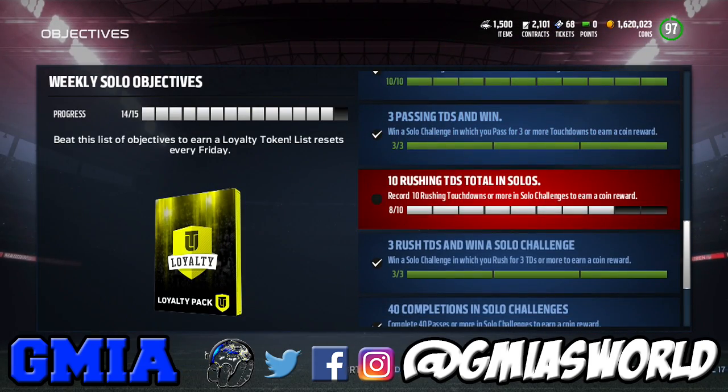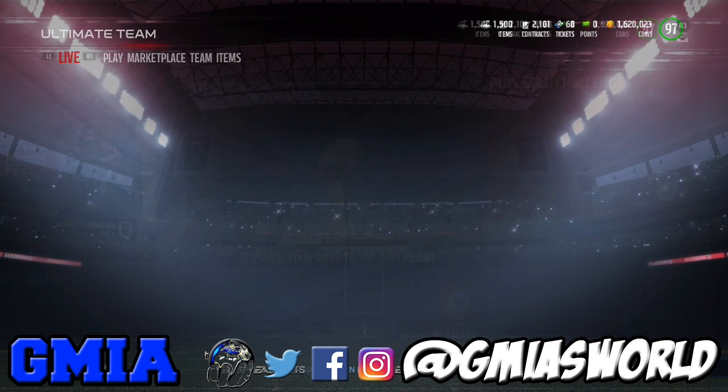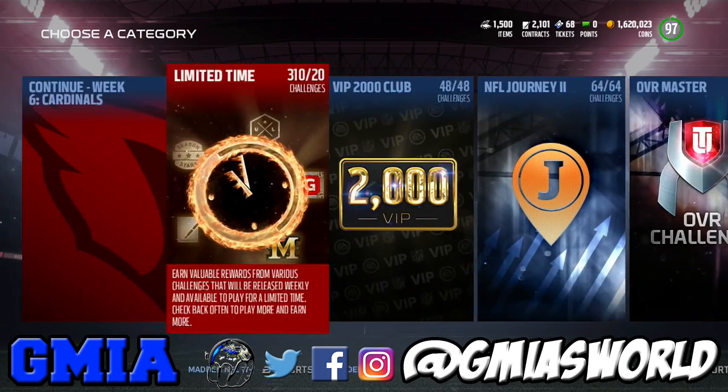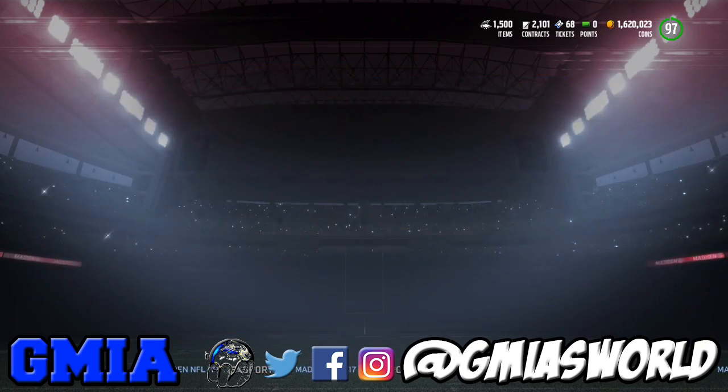Now, because we only need two more touchdowns, all you have to do is go to the milestones. If you haven't completed your milestones, they have the milestones for 125 yards rushing or something like that. So all you do is split it up and run for two touchdowns while you're doing the rush yards. Very, very simple.